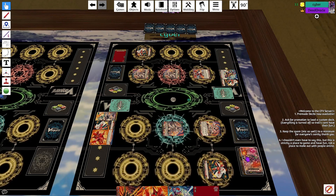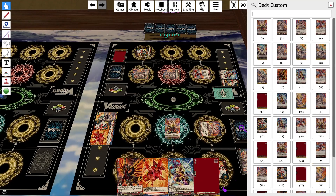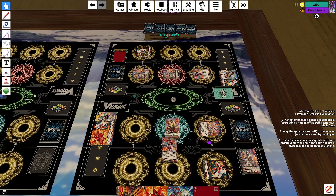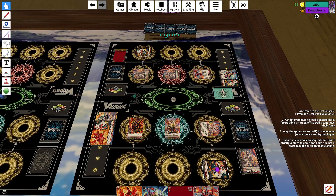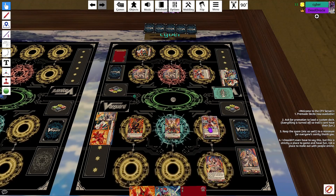I'm gonna discard to ride from the ride deck. When a grade 2 is rode upon by Nirvana, soul blast one to search for Varina — put it in my hand. Varina to my hand. Call this. Switch those two. Those two are also standard. I'll take that. Overdress.